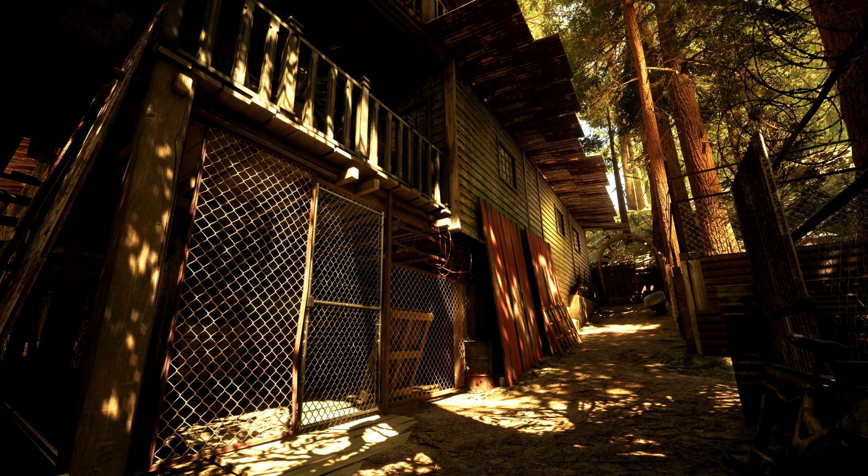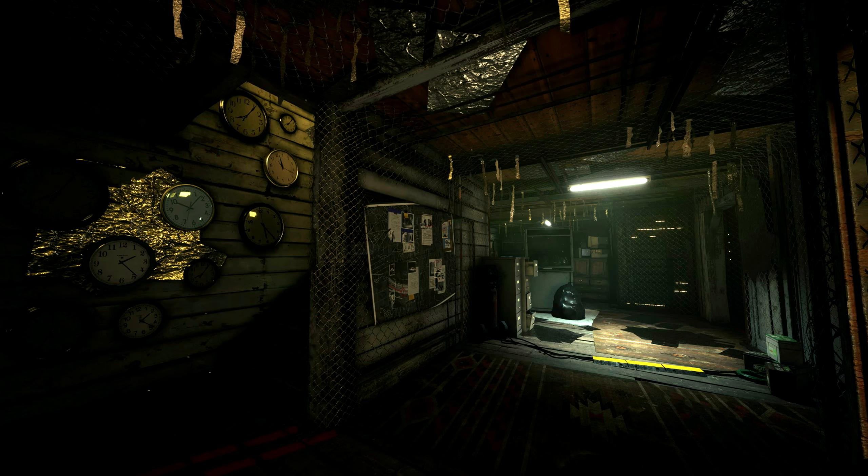You'll notice the lighting has definitely changed up a lot just from them going through and texturing the map and making it look more lively — giving it that environmental detail that it really needed from its white box form. With the interior of the map, you'll notice the lighting has also changed quite a bit; it's no longer just pitch black.